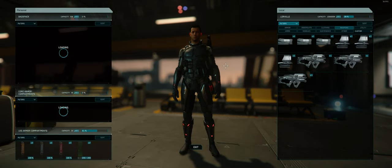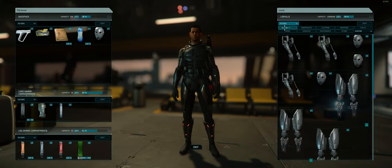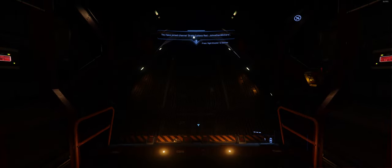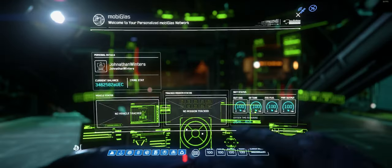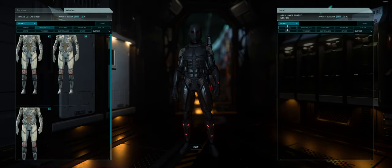The next important feature is your inventory system, accessed by pressing I. Inventory systems are separated by stations, meaning if you have nothing at that station, you will not see any items available. Important functions include the location shown at the top left and the amount of storage remaining on the right. There is also a filter system to navigate your items more easily. The inventory system is dynamic — if you open it while in a ship inside a station, you can access both your ship's inventory and your station's inventory, allowing you to transfer items. Keep in mind that if your ship is destroyed or explodes, you will lose everything inside. Items are stored in your ship indefinitely until that happens.